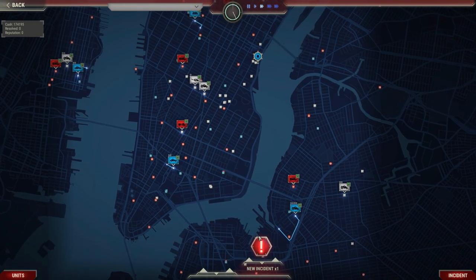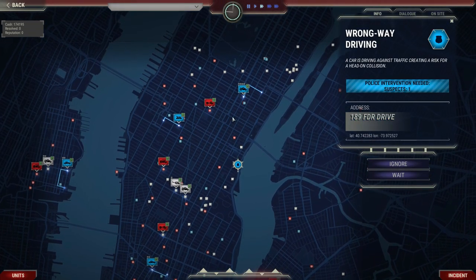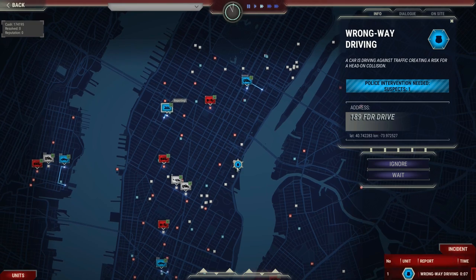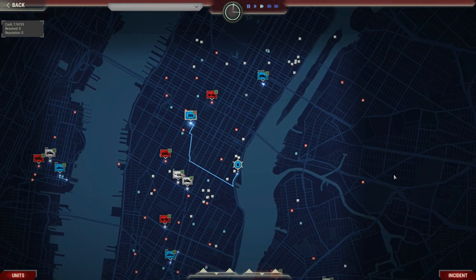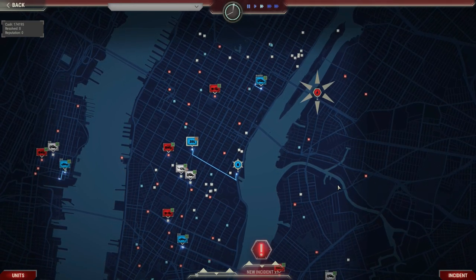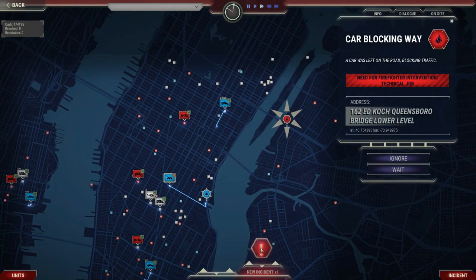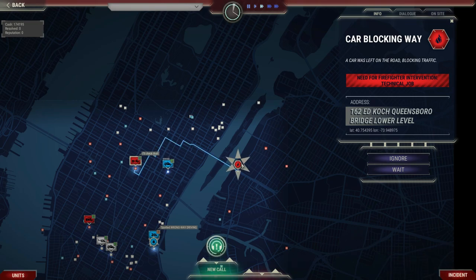Let's unpause the game. Two types of reports are going to be coming in: plain incident reports — like this one, cars driving into traffic — where we send our motorcycle cops over. We're also going to be getting 911 calls that we have to answer and deal with correctly. We've got a new incident report here, a technical firefighting job, and we can send one of our technical trucks over to deal with that.